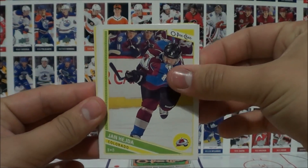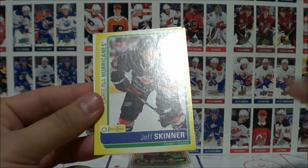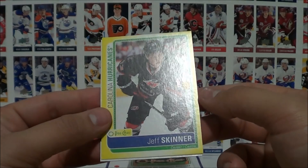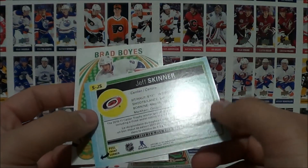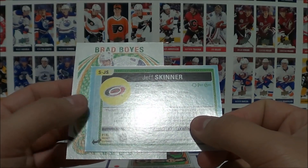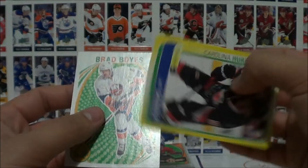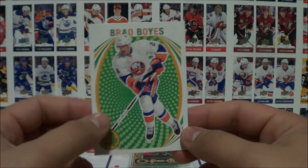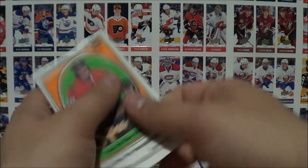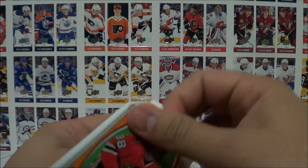Pack six: Koivu, Hejda, Breer, Slani, Jeff Skinner — I think this is an insert. Oh, it's a sticker — an OPG sticker of Jeff Skinner. That's pretty cool. And a retro card as well. Nice little sticker.